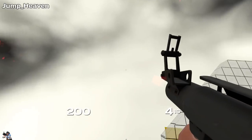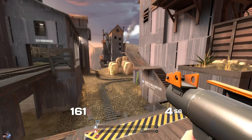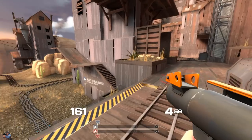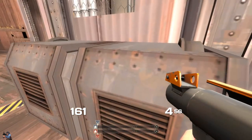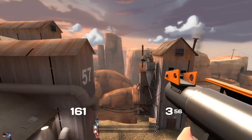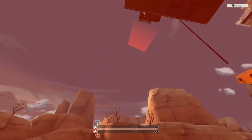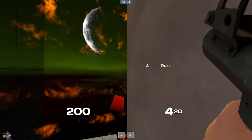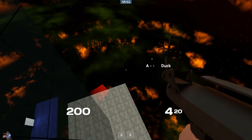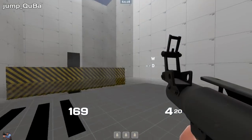One thing you never want to do while you're in the air — the habit you need to break — is you do not want to touch the W key. It's a very common habit to hold W at all times to go faster, but you don't want to do that. It will greatly reduce how you can move your character in the air. The rocket is propelling you forward — you don't even need to think about going forward because you already have all that momentum. Perfecting this is incredibly important; there is no rocket jump where you won't need a little bit of strafing.